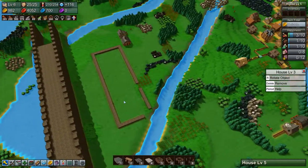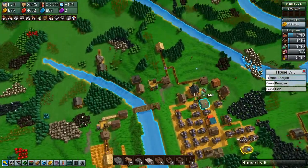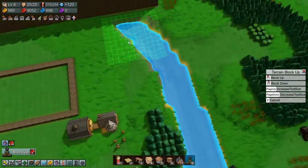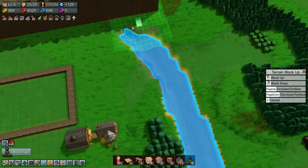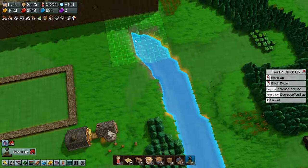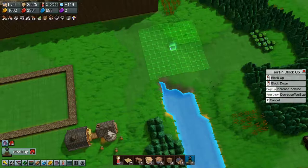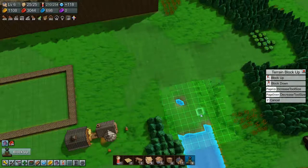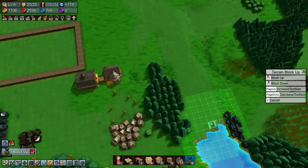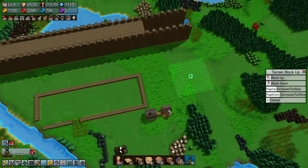That being said, I think it's about time to start moving our town over here. I want this area to come up to the height of the rest of the town — something like that. We are spending a lot of red coins, but that's okay, we're making pretty good red coins too.